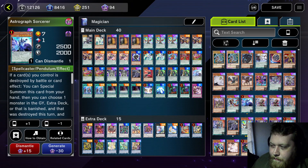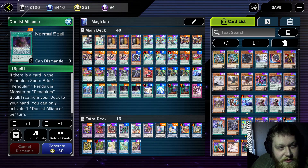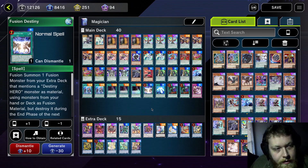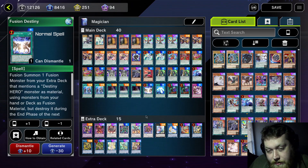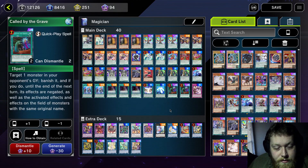Three Odd-Eyes Dragon — mandatory three-of. One Astrograph Sorcerer — this card starts with a B and rhymes with 'based,' yeah. Two Pendulum Call — effectively five copies because you're running three Duelist Alliance. One Fusion Destiny — you do not need the second one, you're just making Verte into Star Pendulum Graph. Fantastic card. Called by the Grave — hilarious.